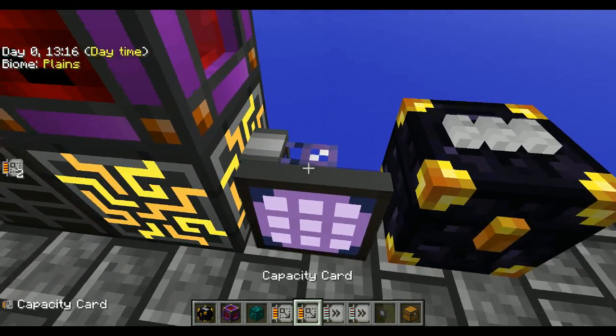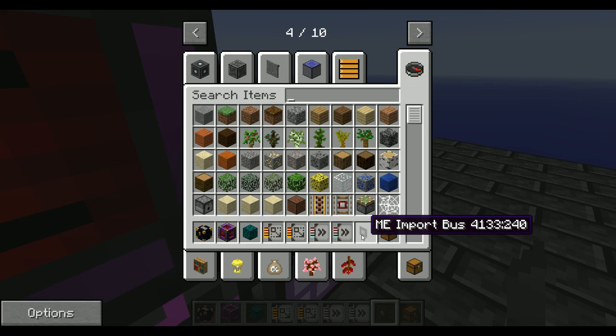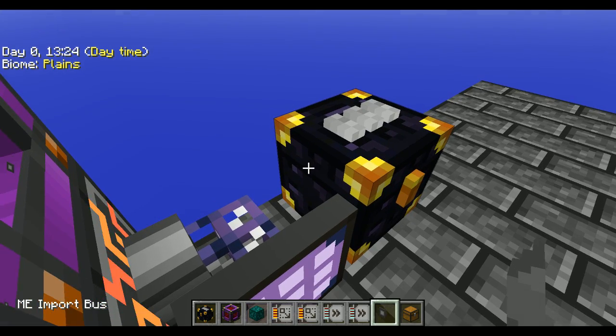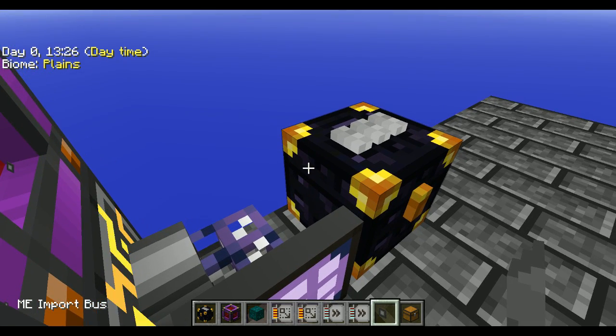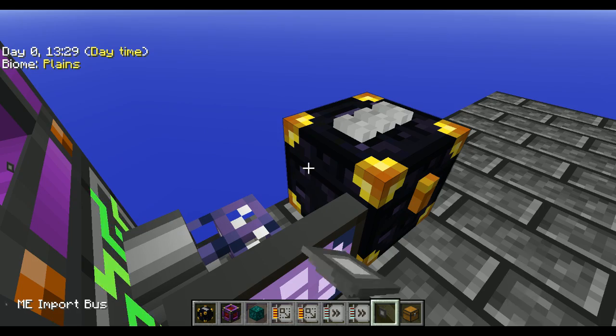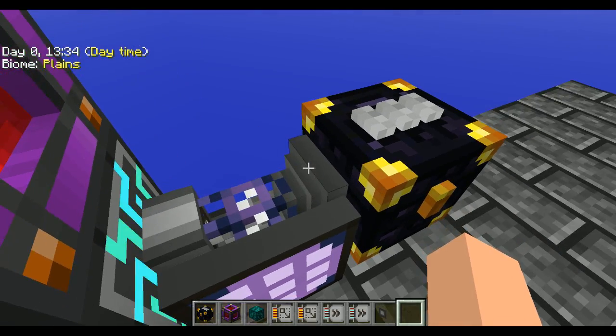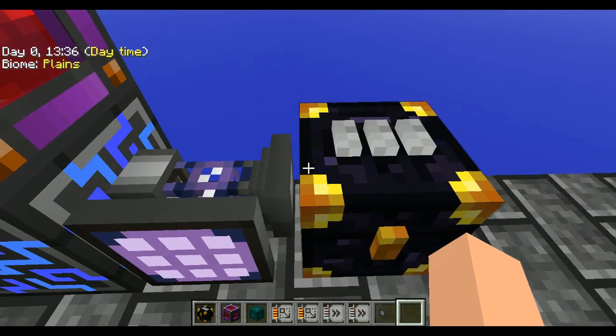You notice it doesn't connect up, so what we need is the ME Import Bus — that's going to pull items out of this chest into your ME system. You want to shift right-click and drop it in there, and as you can see it connected right into your cable. Then you can click the interface.